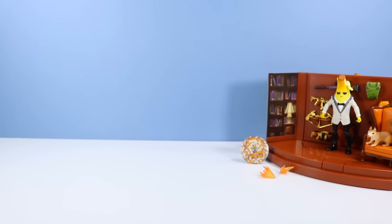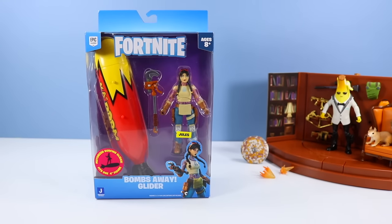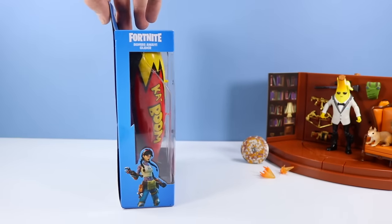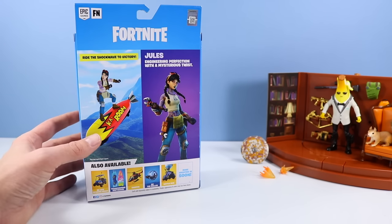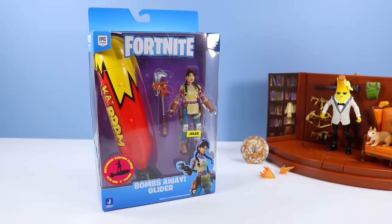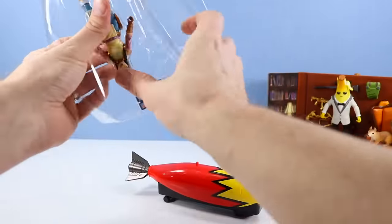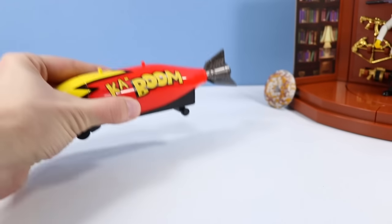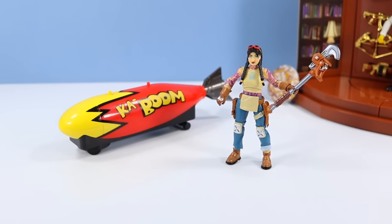Up next, a Bombs Away Glider with Jules. I've seen Agent Peely use this Bombs Away Glider too, so it kind of works well with these two sets together. Ride the Shockwave to victory — Jules' engineering perfection with a mysterious twist. And also available, I see the Choppa down there and a few other sets. So excited to see how this comes out of the box. Let's open up.